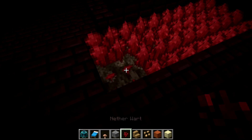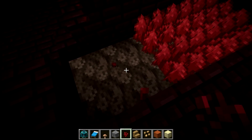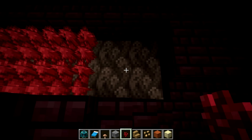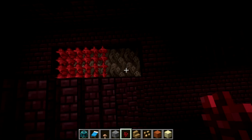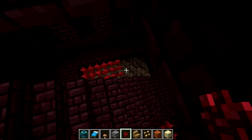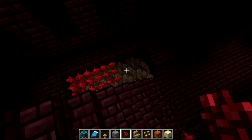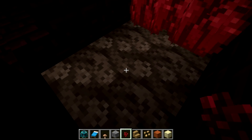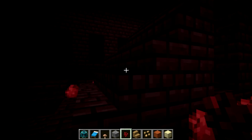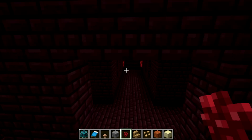That's what nether wart looks like at the various stages of growth. The soul sand has changed quite a bit as well. Soul sand looks a little bit different, and as you get further away, it looks more and more like there are souls — like ghosts inside the block. Up close you don't really see that as much, but I think that's a really neat feature of that soul sand texture.